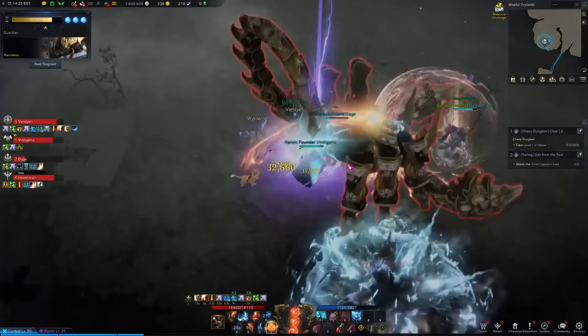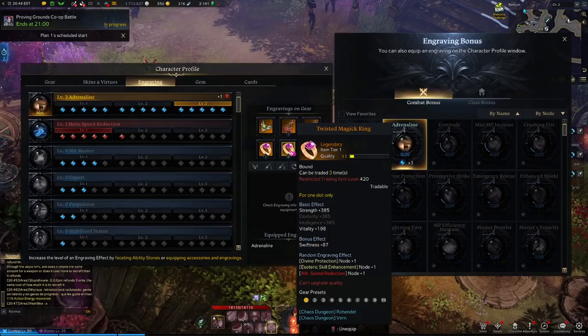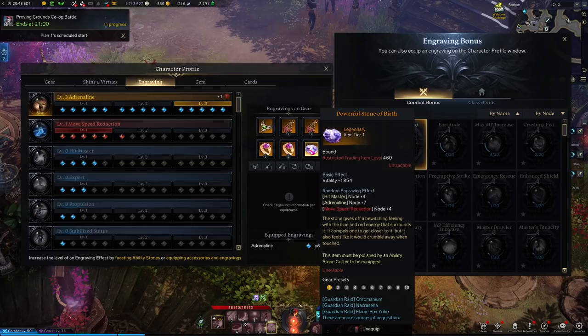So how do you get engraving points? The only ways to get engraving points are from your accessories — your necklace, your two earrings, and your rings all have a random engraving effect when they drop. This is part of the gearing process: you'll be looking for accessories that not only have the stat you want but also the engravings you want. As you get later into the game, these accessories can drop with higher amounts of engraving points, which means you can get more engravings to higher ranks even with the same number of slots.